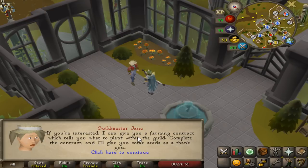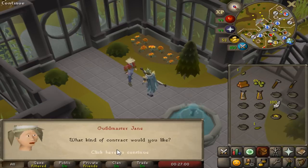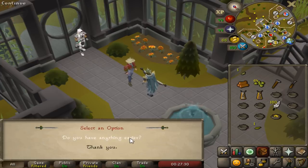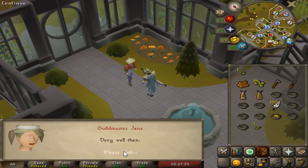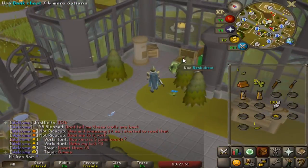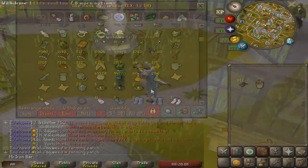Found the farming contracts. She hooks me up - we'll start with the highest tier of course. The first contract assigned is one I can't even do, so I swap it for a different one and get snapdragon, which is easy. It seems like you can only get one tier at a time, not all three at once, so this is going to take some time to get this diary done.